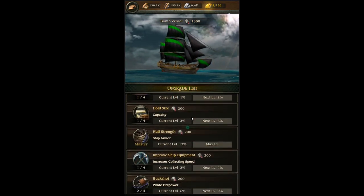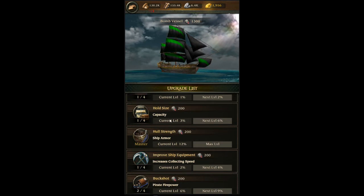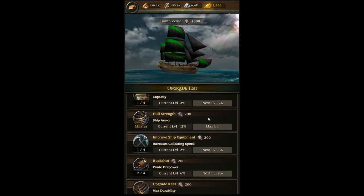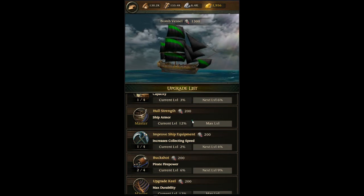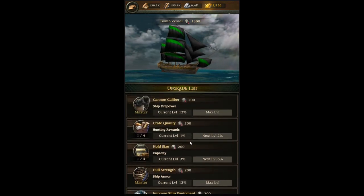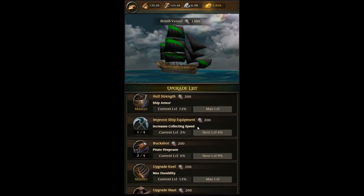Capacity is pretty much the same thing — it makes you hold more carry weight, only 3%, so I only took it to 1%. That's not really my main goal. Ship armor I took to max, which is 12% more ship armor. If you're going to be hitting people, you definitely want to max the firepower and the armor, for obvious reasons.